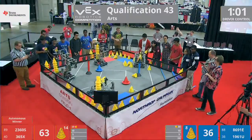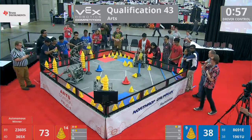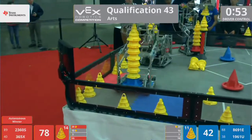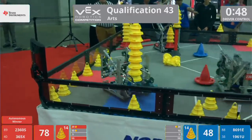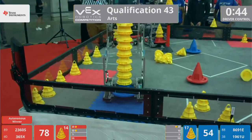A solid minute left in the match, and it's all Red Alliance all the time over here, as the Wired Cats have scored into the 10-point goal zone. Here comes Invictus unloading a massively stacked goal — one, two, three, four, five on that center goal. Oh, they just drop it. Five on that center goal.